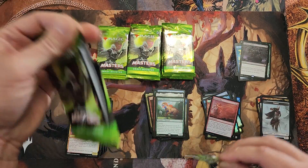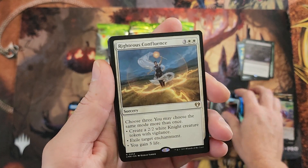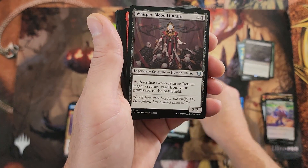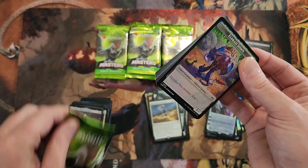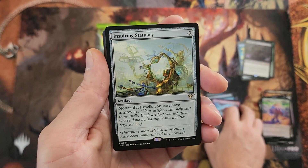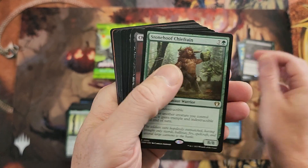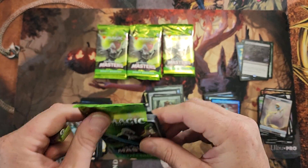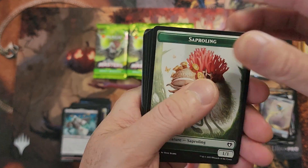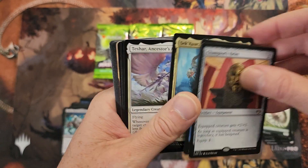Eldrazi Spawn. Nahiri in foil — looking pretty nice. The Confluence and Galta — thanks for showing up to the party. Haven't seen you except for our first opening of Collector Boxes, I want to say. Aspiring Statuary and Geralf again — very nice. Shrink, Servo, Rise from the Tides, Chieftain. That's all she wrote. Probably the worst pack right there. It started off really strong, got a little weak, then it blew up again, and now we're back to weakness. I do like the art on that card — one of my faves, it's beautiful.